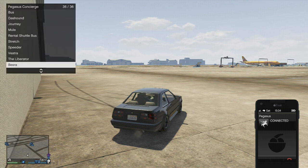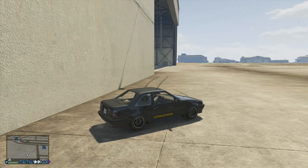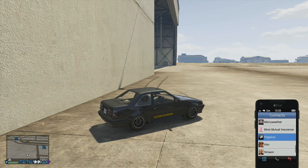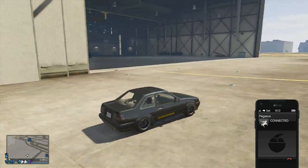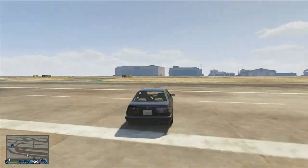As soon as Pegasus answers, select and request the vehicle you're going to be duplicating. But as soon as you press A on that vehicle, you need to immediately press B to back out. It's basically at the exact same time — press A then B super quick. You need to select the vehicle and press B straight away, literally at the exact same time.